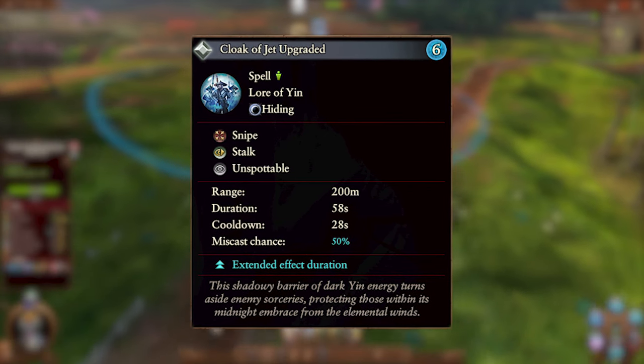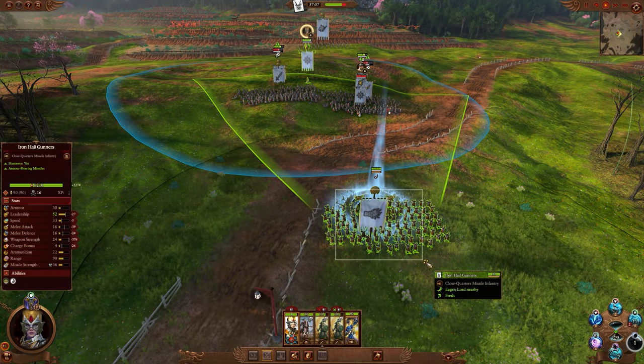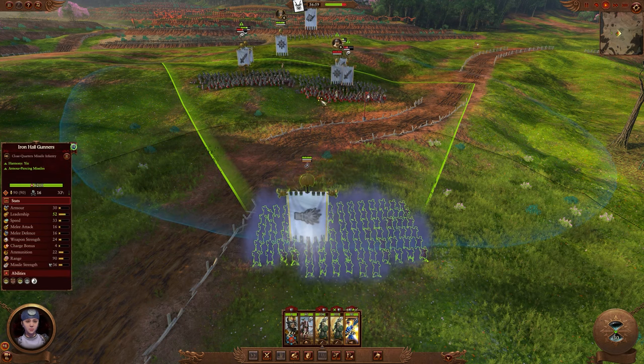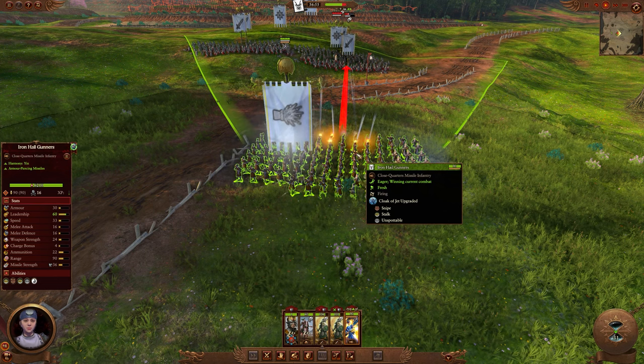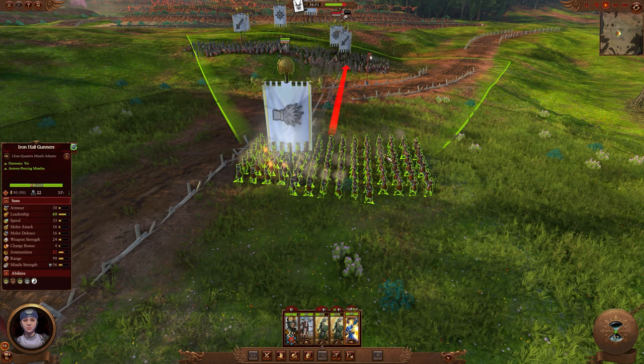The overcast costs six Winds of Magic and increases the duration to 58 seconds. You want to use this upgrade when you want a unit to stay hidden for even longer. The best units to use this on would be ranged units, since it will allow them to do more damage whilst the spell is active. Other units such as cavalry going for a flank wouldn't get the value, as they want to charge in as soon as they're able, so the extended duration is of little use to them.